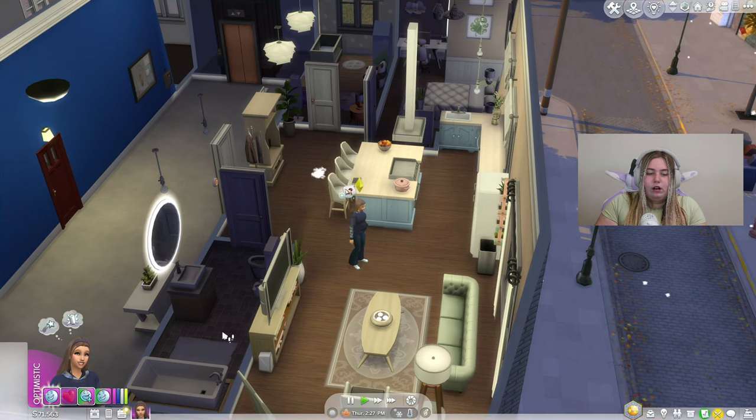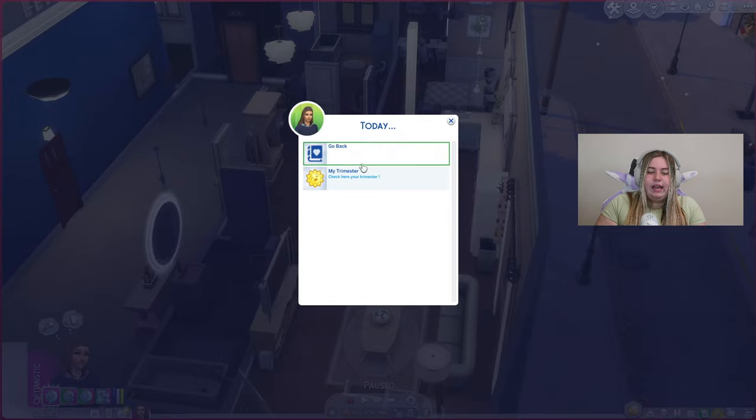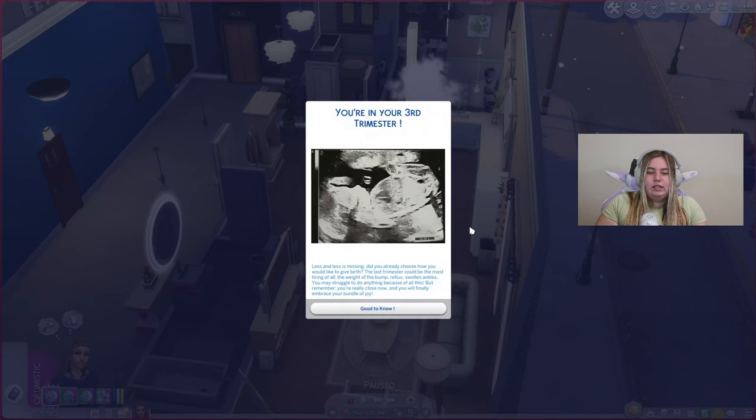One more thing to check in the My Pregnancy app — Today says: 'You're in your third trimester. Less and less is missing. Did you already choose how you would like to give birth?' If you have the childbirth mod, you've likely already picked your birth type. It also says: 'The last trimester could be the most tiring of all — the weight of the bump, reflux, swollen ankles. But remember, you're really close now and will finally embrace your bundle of joy.'